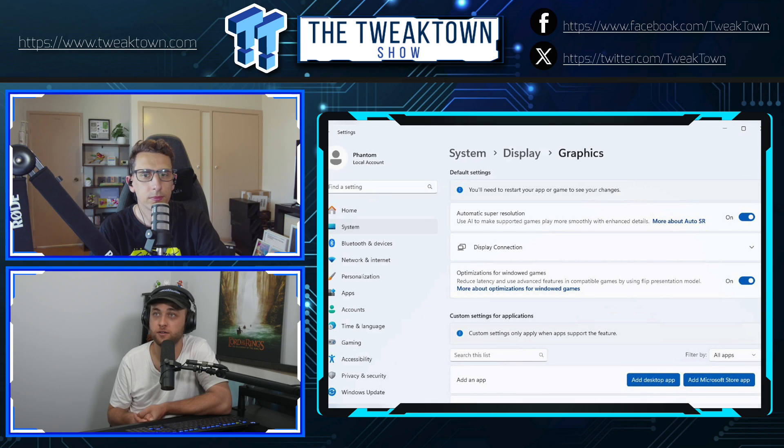Under display options we also have 'Optimizations for Window Games,' including reduced latency and advanced features in compatible games using the flip presentation model.